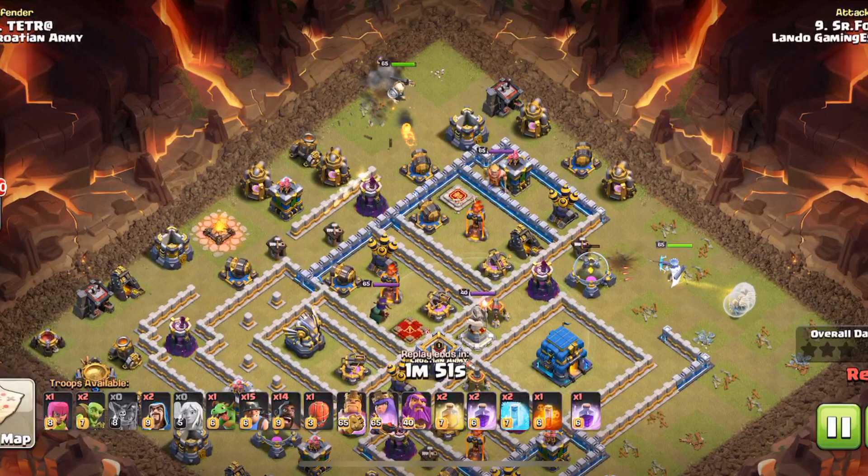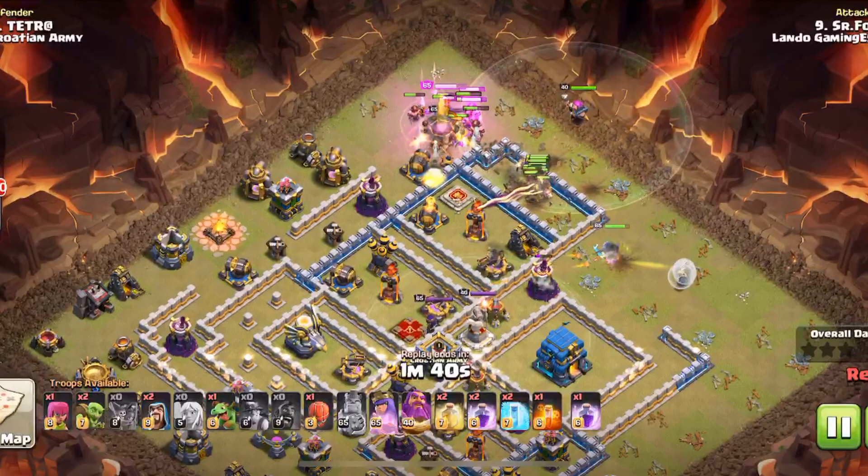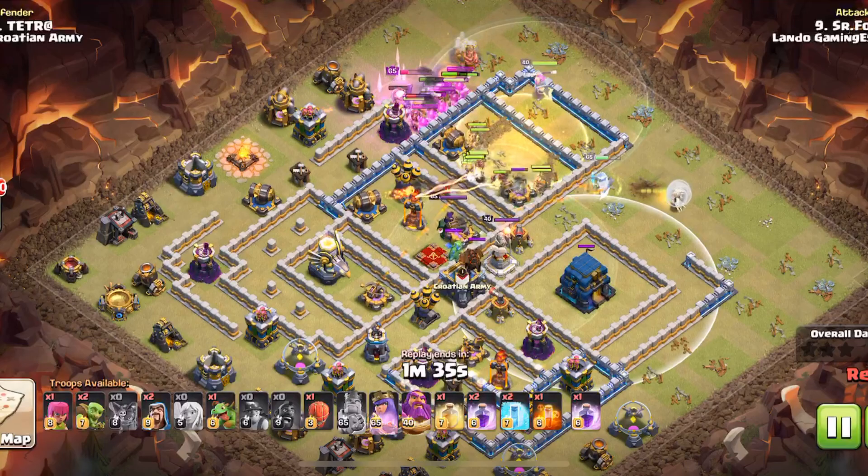Now he's got the king cutting the funnel up there. If the king and queen are the bread of a sandwich, you can see where the meat of this raid is going to take place — right up into those inferno towers. And then you notice: the queen can actually reach the town hall from that channel.